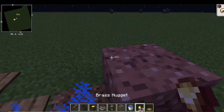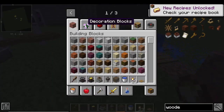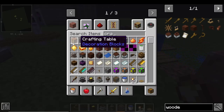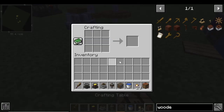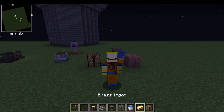Once you've made nuggets, get yourself a crafting table. Then you put all nine nuggets in and you've got a brass ingot. That's how you make brass ingot in the Create mod.